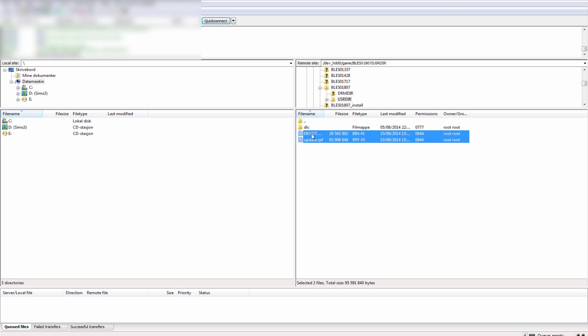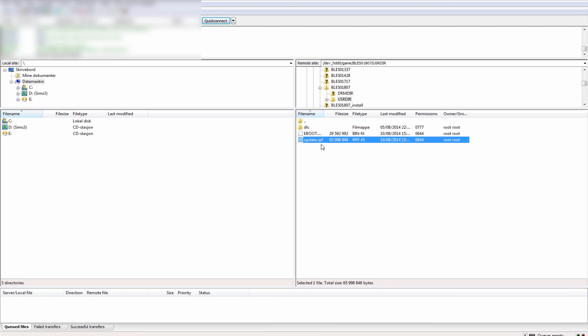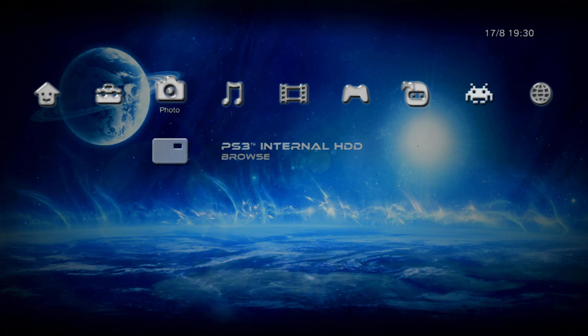Once you're in USRDIR, you want to replace update.rpf and eboot.bin. update.rpf is for the mod menu and eboot.bin is for anything else, like a side mod. Once you replace those files with the files you have, you're done on the computer side.